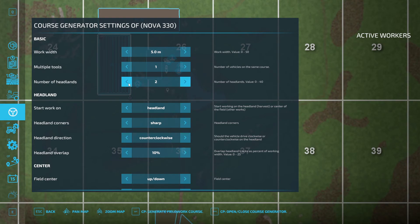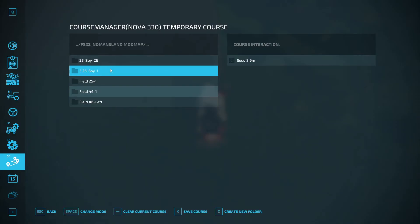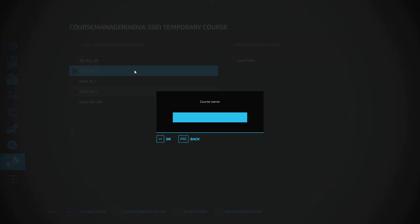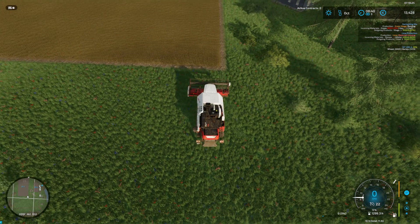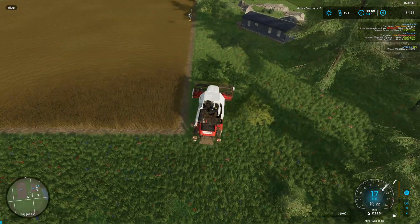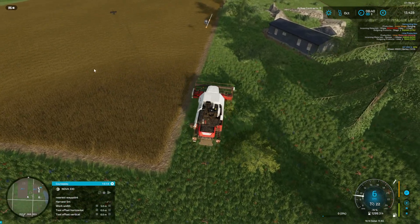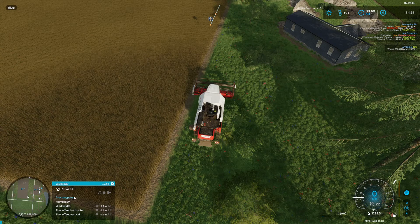Actually I'll make it counterclockwise because this side of the field is steeper than the other, so it's easier to go down. Up and down. We start somewhere over here I think. This is field 25 something — I guess it's this one. Save course. Harvest, 5M. First waypoint.